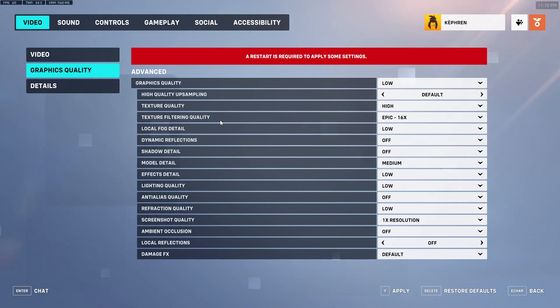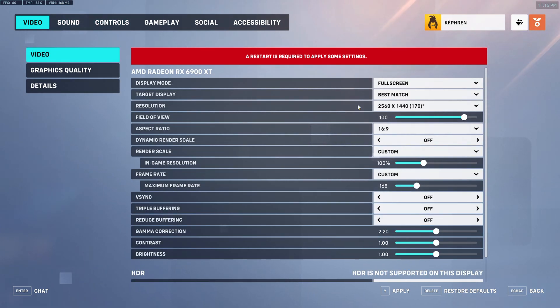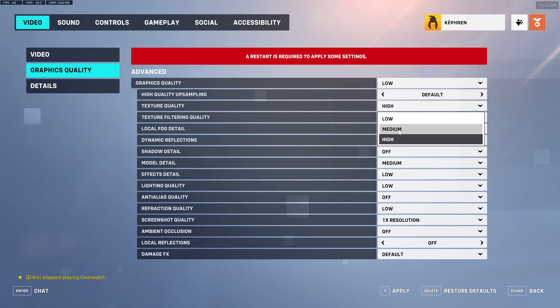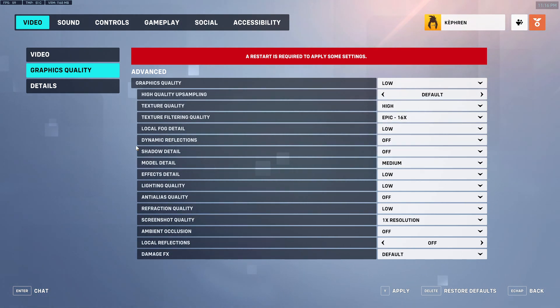For texture quality and filtering quality, it depends on your VRAM. In the detail section you can activate show VRAM usage and make sure you have 10-15% empty when playing. Normally with 4GB or more of VRAM you can play at High or Epic, 16X or 8X filtering. If playing at medium settings, go with High or medium filtering; at low settings, go low everywhere. Local fog detail can give you a big FPS gain — comparing ultra to low gives around 9% boost, so go with low. Dynamic reflection — set to off; you'll gain about 4% FPS and also stabilize your framerate since dynamic reflection causes random drops.